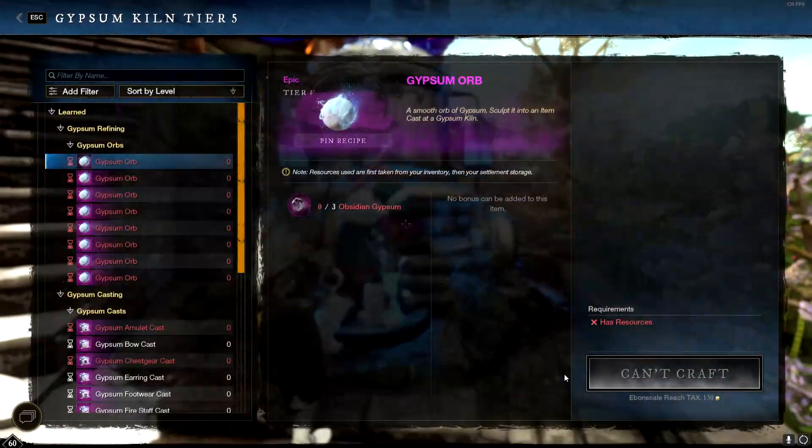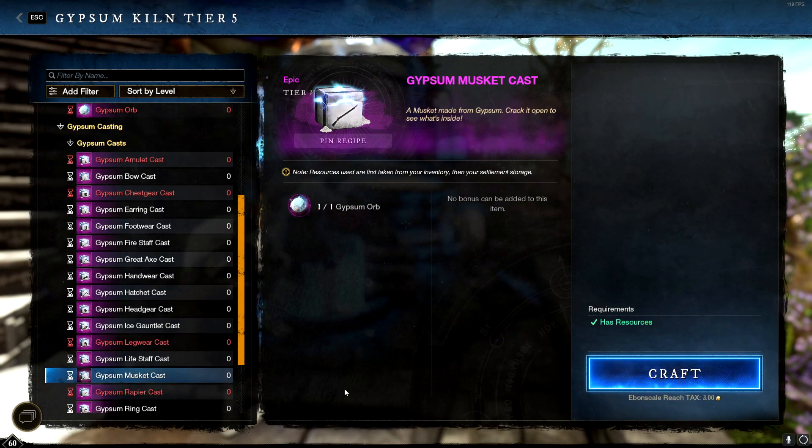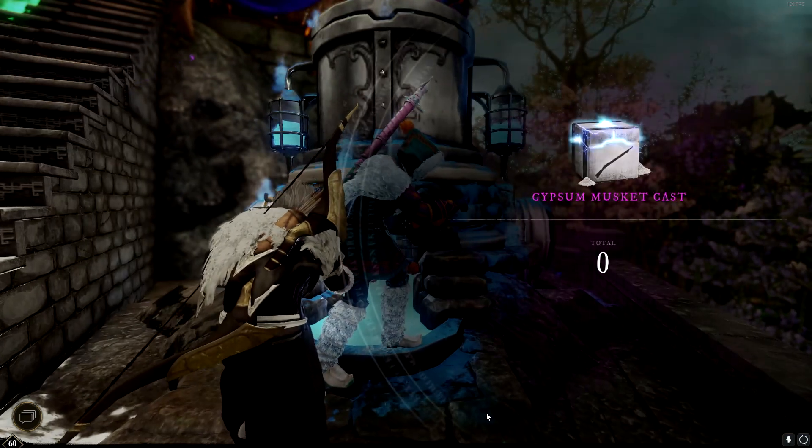Just like before, your expertise is going to be based off an individual slot, so you're going to have to raise each individual slot up to 625 expertise. Going from 590 to 600, you're going to be able to still do all the things we've been doing before — getting the random expertise bumps and crafting gypsum casts and stuff like that. But once you hit 600 expertise, you're actually going to have to do something a little bit different.